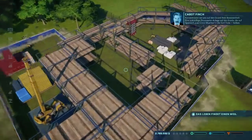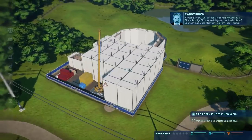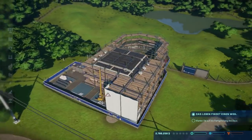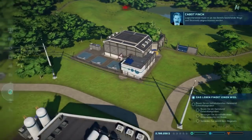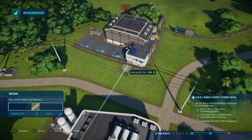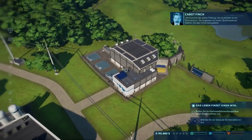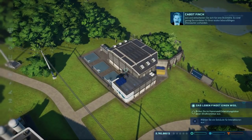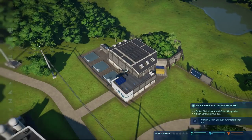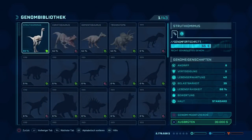392.000 Dollar. Konzentrieren wir uns auf den Grund ihrer Anwesenheit – eine zukünftige Dinosaurieranlage auf den Inseln, die auf Spanisch 'Las Cinco Muertes', die fünf Tode, heißen. Das ist fertig – logischerweise muss es an das bereits bestehende Wege- und Stromnetz angeschlossen werden. Jetzt kommt die wahre Prüfung: das Ausbrüten eines Dinosauriers. Sie beginnen mit einem Struthiomimus – wählen Sie das Entwicklungslabor aus und entscheiden Sie sich für eine Brutstätte. Na, wenn der das sagt. Wie hieß der Dino? Struthiomimus. Ein Struthiomimus.